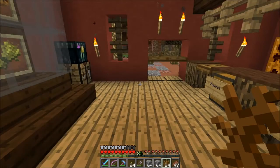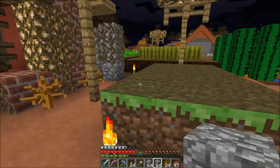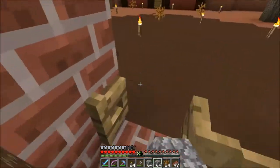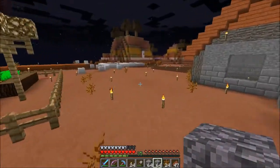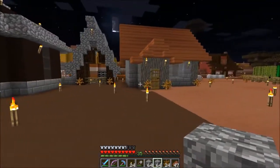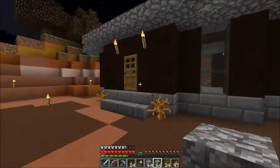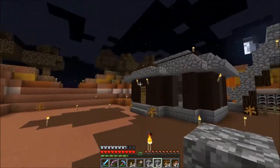Hey guys, welcome back, this is Mavis here with you and we're on the Ground Fox server today. I have a little bit more progress on our little village here and I've got some plans for a build today, so we're gonna work on that first. Let's check out what I've gotten done so far. We've got two houses here now — two little shops. One of these is gonna be a weaponsmith and the other one is going to be the toolsmith.